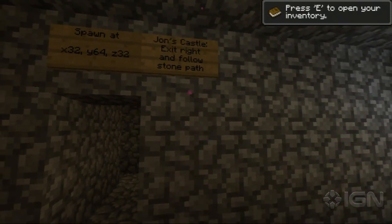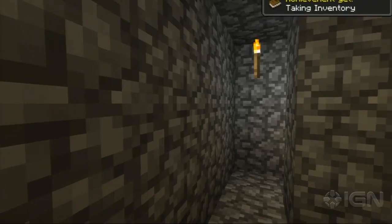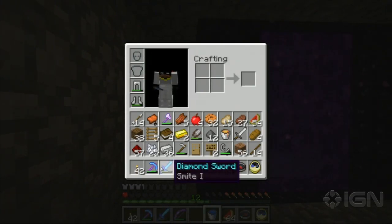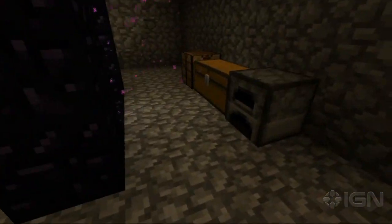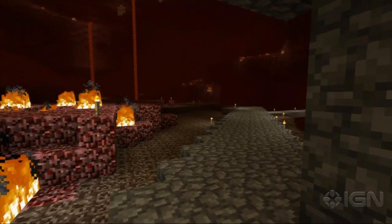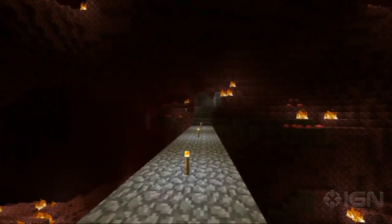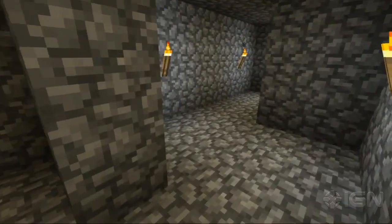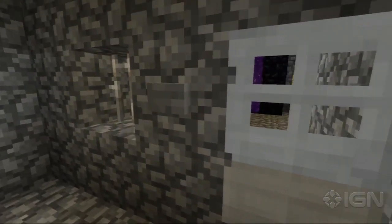Here we are back in the nether. John's added a stone path — exit to the right and follow the stone path. This is all kind of new to me, so hopefully we'll make it through a little quicker. As you travel through the nether, you'll actually travel a much farther distance on the overworld. So even though we're going pretty short here, we're going to make it all the way over to where that castle was — the one from Valkyria Chronicles. We need to hit the button here. John's castle.